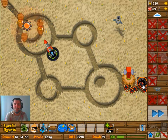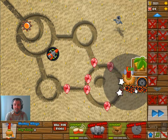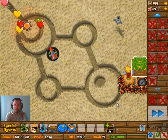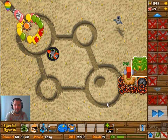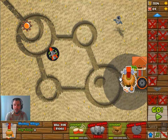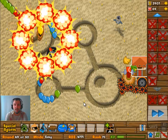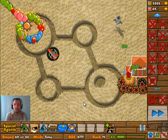Lost quite a few lives there, but that's okay. Once we defeat the MOAB we have about two or three rounds to catch up — up until wave 50. At wave 50 you need to build something new, but there's nothing new to build here, and that's a major problem. The only thing I can still build is the 4-2 upgrade on the Spike Factory, and that is super expensive.